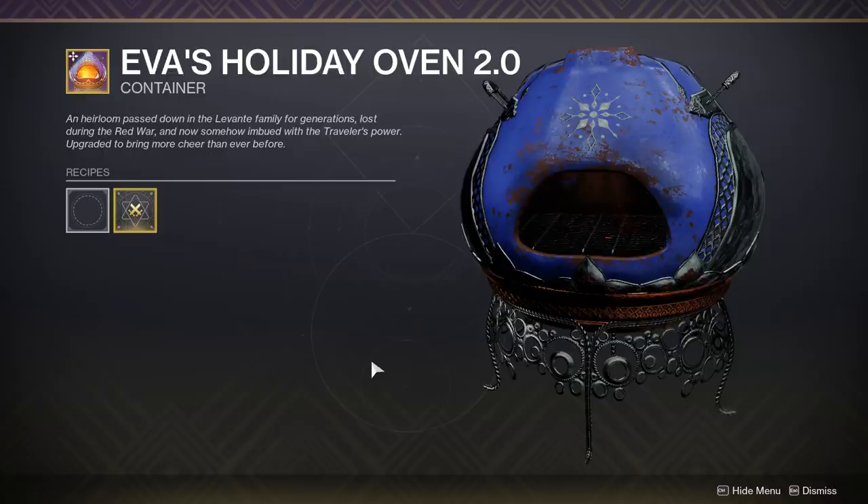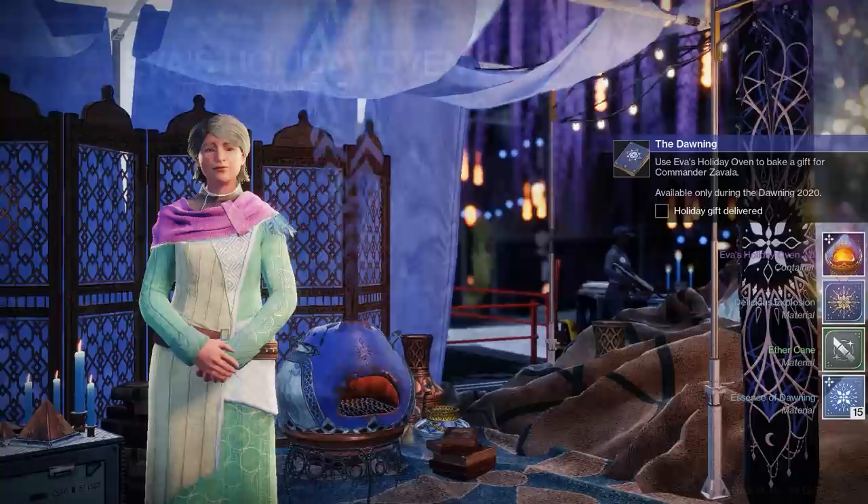Before you get into all of that, the main goal of the Dawning, at least initially, is purely to masterwork your oven. Everything takes place in this oven right here. Loading up in the tower and heading over to Eva Levante, she will bless you with the Holiday Oven 2.0.